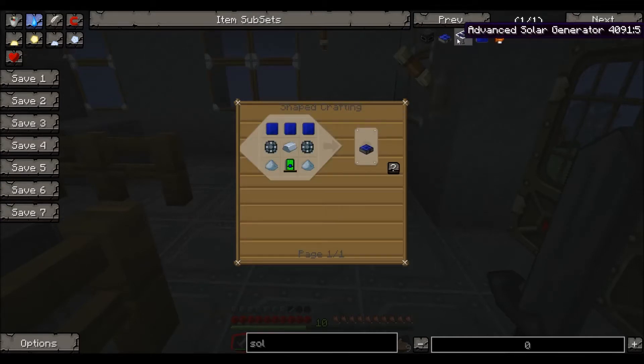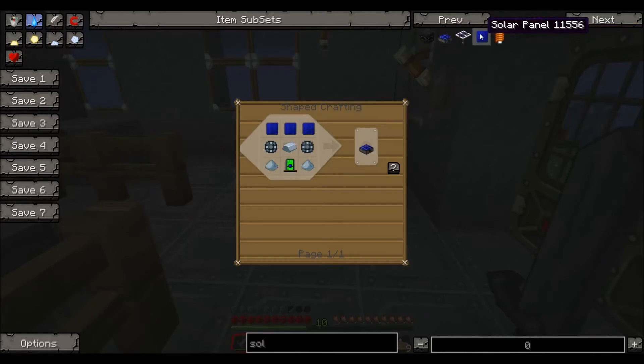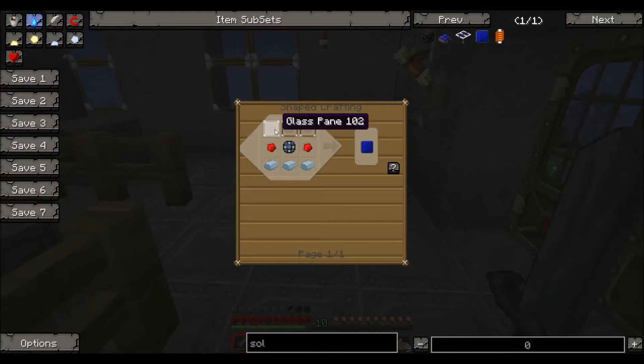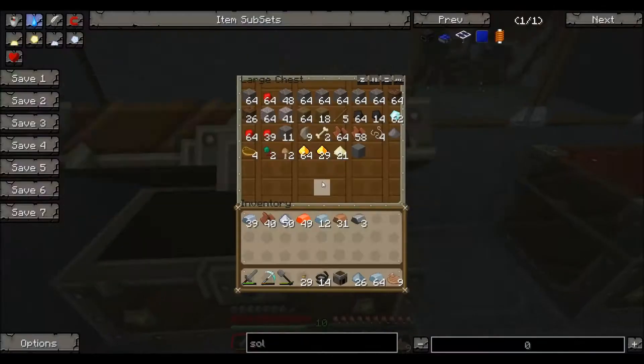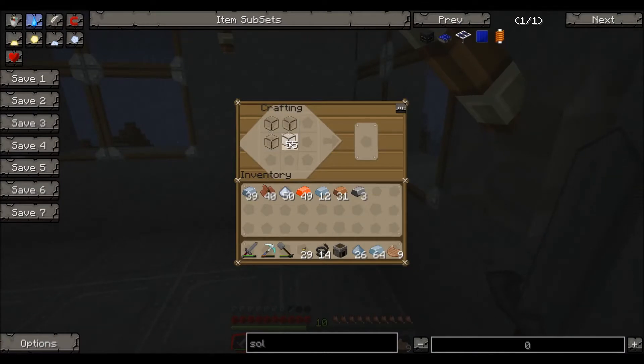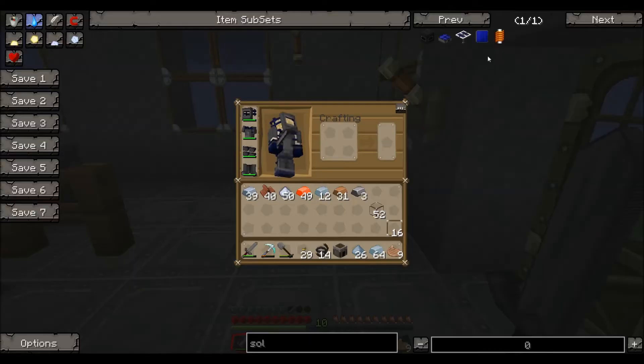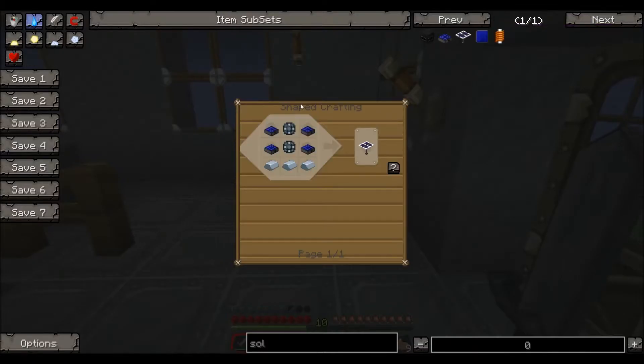To make the solar generators, we need to make the solar panels themselves, which needs glass panes, redstone, enriched alloys, and some platinum ingots. We need three of these. So let's go and make ourselves some glass panels. All in all, I'm going to need 38 alloys, I think it was.